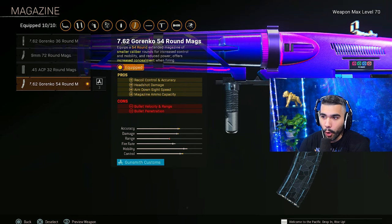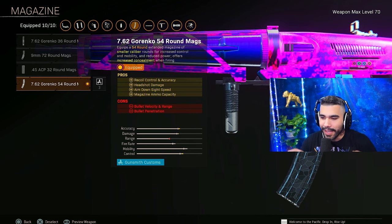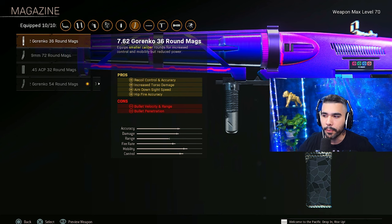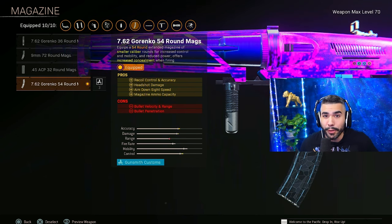For the mag, we're going to be going with the 54 round mag. This is kind of the best one. Unfortunately it did get a little nerfed in the previous patches, but it's still kind of the go-to, especially if you're playing trios and quads. If you're not, you can rock the 36 mag for solos and duos, but overall the 54 round is still king.